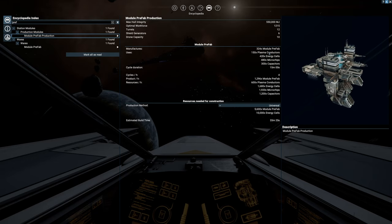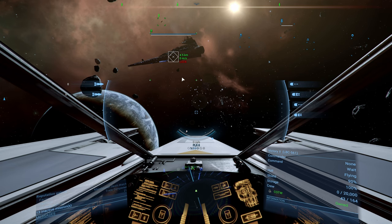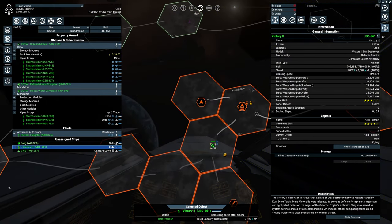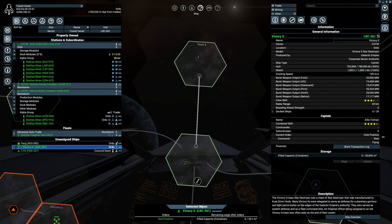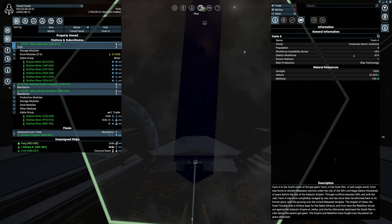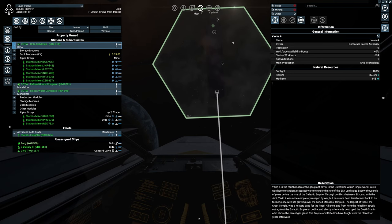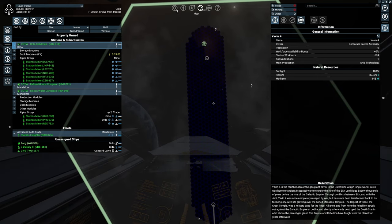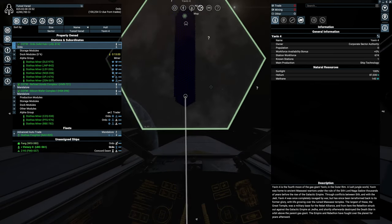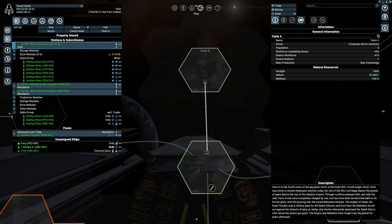I also want to move into module prefabs. For that we'd need claytronics, plasma conducts, and microchips. If we get the durasteel plates, that will support the Mandalorians since every ship needs them, and the module prefab will help us out quite nicely — look at that profit margin of 2000. It will be expensive getting that production done. Let me know in the comments which way we should move forward.